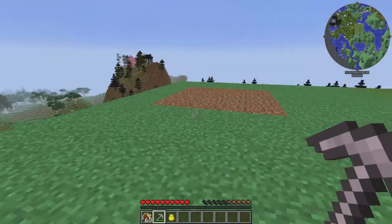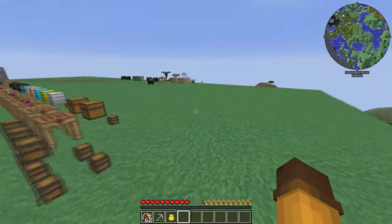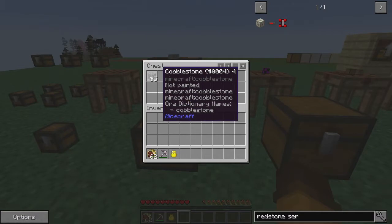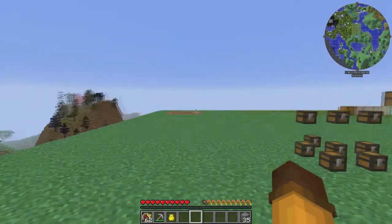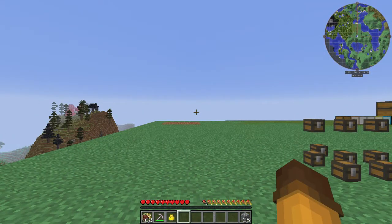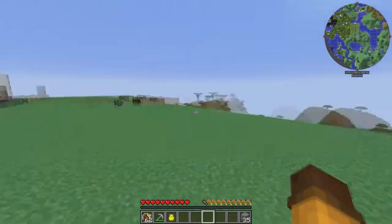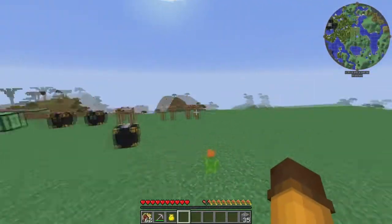Now you see I don't have any stone in my inventory whatsoever. Let's go check this chest — there it is, 35 cobblestone. So that's it guys — super easy. You can do that with any tool: I do it with my axe so when I chop down wood it goes into a certain chest, I do it with my shovel, and I've even done it with alumite swords so when you kill things all the loot goes into a chest. I think this is just a really cool thing to have and it's super easy to use.